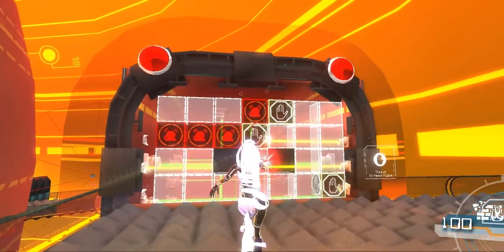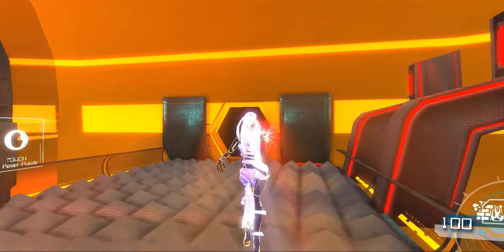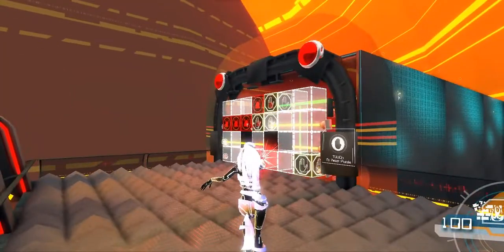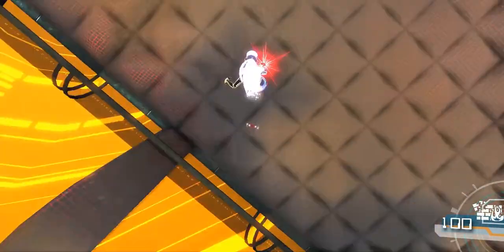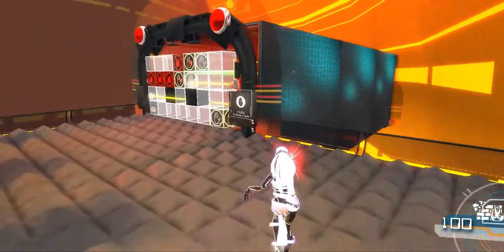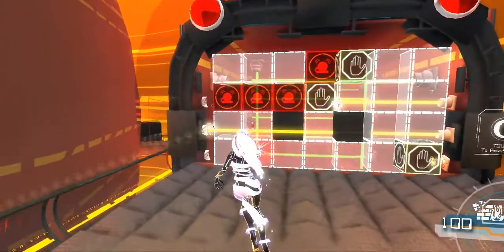Before I continue on with this puzzle, I'm going to try to find out how to change these controls and get back to you. Hey guys, I'm back. In the UDK there's no real good way to invert your mouse with on-screen commands — it's apparently a big issue. But with the tilde key you can type into the console. If you type 'invert mouse 1' that inverts your mouse. I left the game and came back and it doesn't give you a spot to save, so I had to come through those first puzzles again. But it's a lot easier with my mouse the way I normally control it.